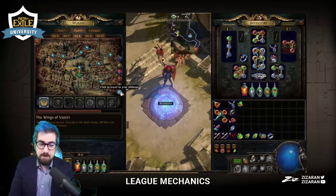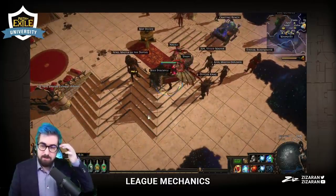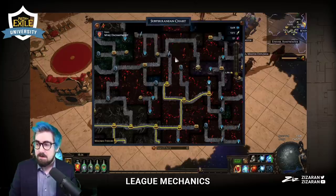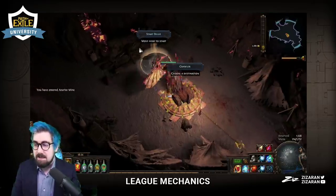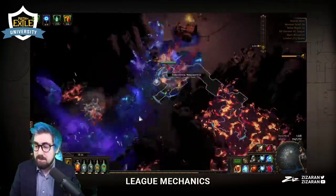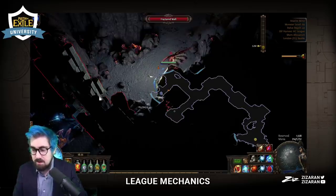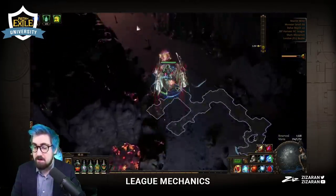So behind walls there are a lot of rewards — riches, fossils, resonators. They're normally not super close to each other, so once you've done one, there's usually only one per node. Once you've logged out before completing a node, if you go back the wall is still destroyed and nothing is going to be respawning — no rewards, no chests, no Azurite, nothing worth going back for once you've broken the wall.